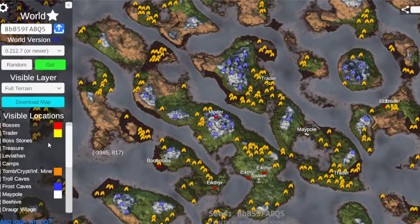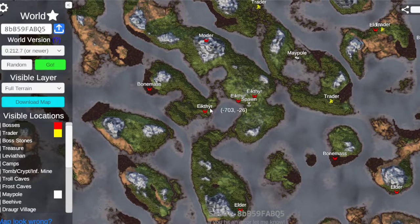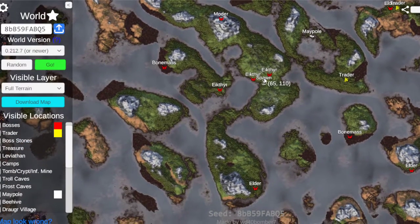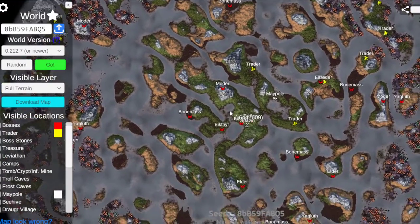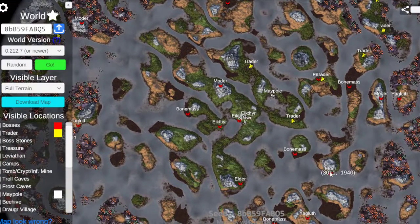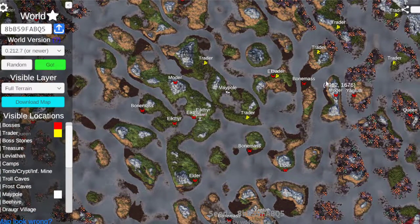The bosses look very good. We have Elder, Bone Mass, Moder — and of course different options for locations. We can go over here or here. Moder, Yagleth, Queen — look at that lineup. That'd be a really good lineup for a speedrun.